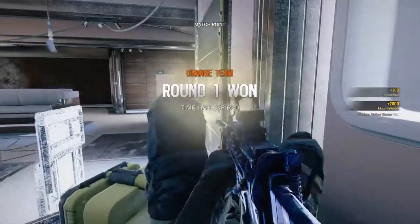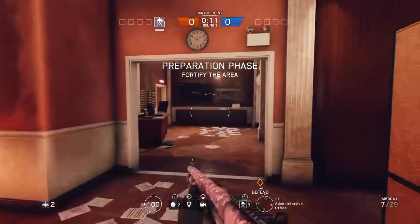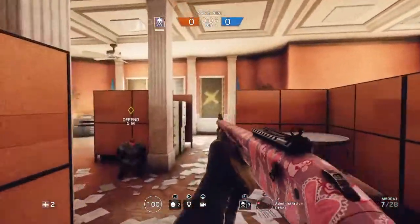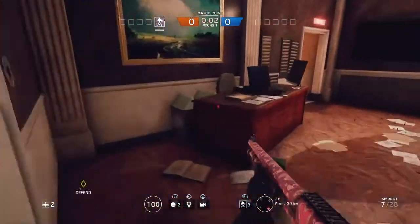I'm gonna show you guys our third and final hiding spot. It's gonna be on the map Consulate. I'll show you guys how to get into this hiding spot — you want to come over here by the administration office and come over by this table.